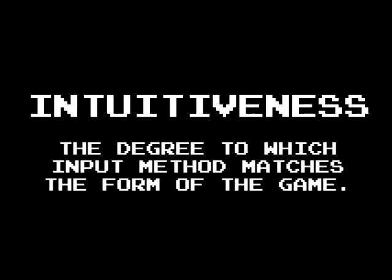Up next, the Criterion of Intuitiveness. That's a measure of the degree to which the input method matches the form of the game — or, as I understood it, how closely the input method matches the presentation of the resulting mechanic. This means you also have to account for things like how mechanics work in a game world, since that's part of the presentation. Does it make sense to walk in this context? Does it make sense that you can cancel this action into this mechanic? So on and so forth.